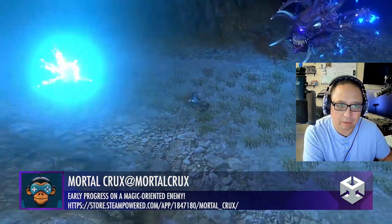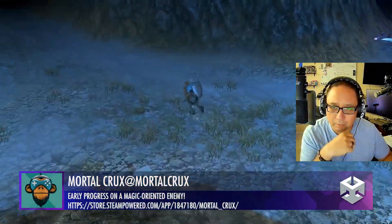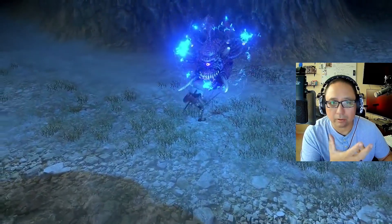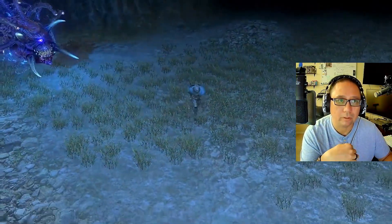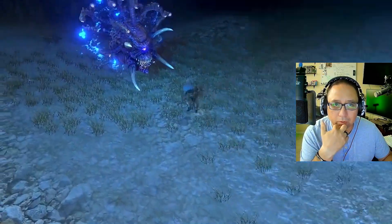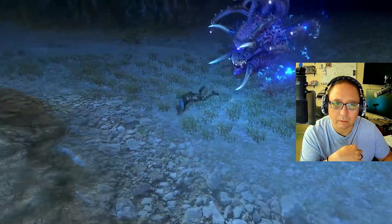We got Mortal Crux here this time with an enemy that uses a magical type of projectile weapon that it's firing at the player. Nice looking use of ambient light — as he gets closer, he turns more blue. Looks pretty good. I think the enemy could have a little more variation, but overall pretty good.